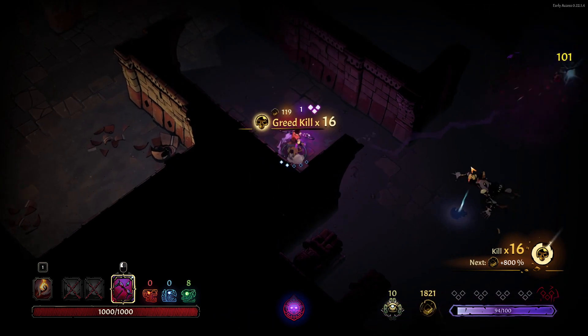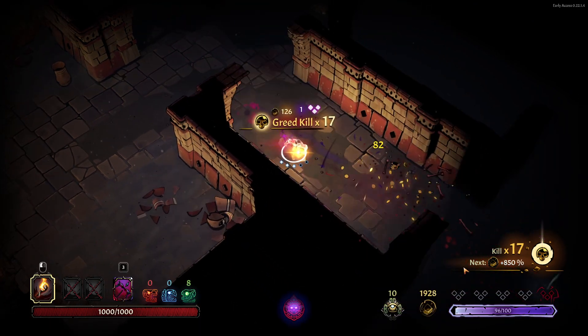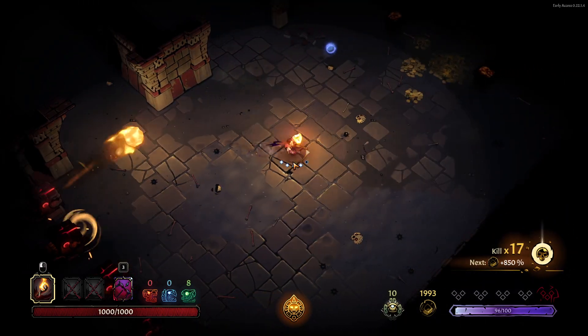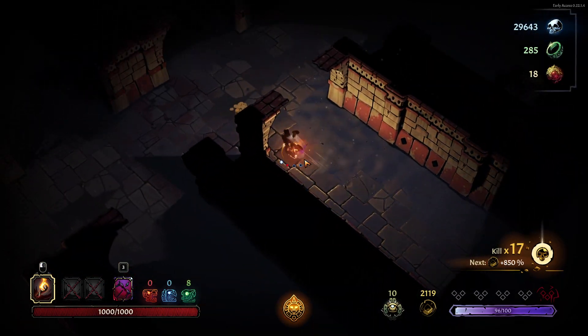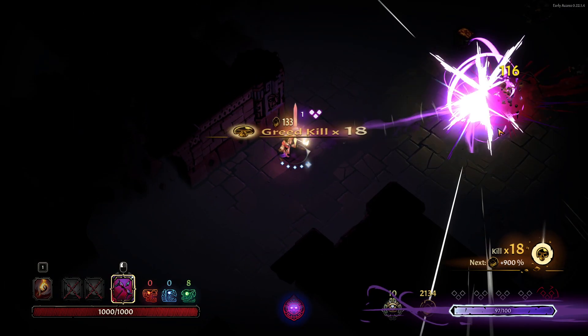Thanks to the darkness relic we picked up earlier, we actually have enough damage to one-shot these guys now, which is very, very good. Those traps are an annoyance, but that crit damage for free is very, very nice. Keep moving, keep going — and over here, we have you, my friends.